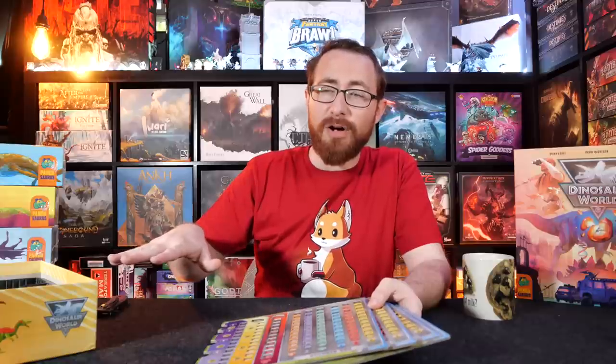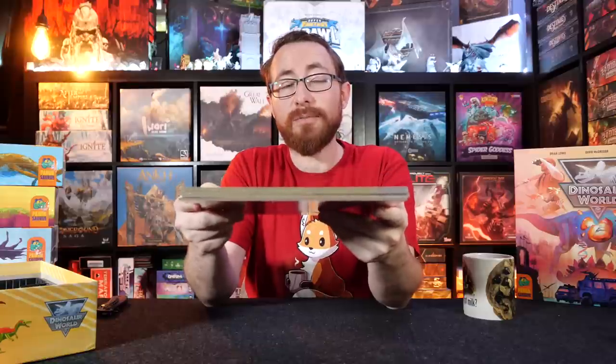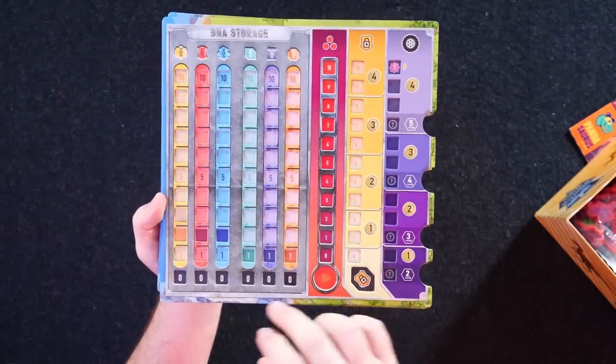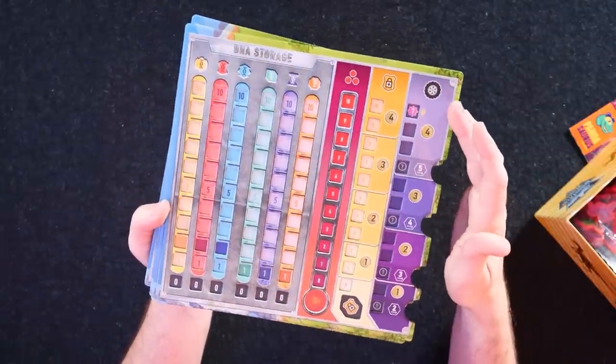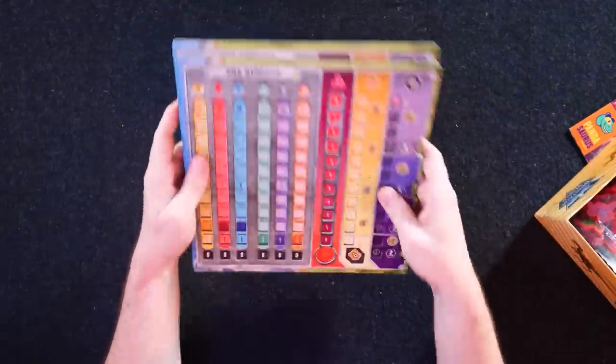I'm not judging, I'm empathizing — I share that fear. The amount of times I've traded for used games and found older tiles still stuck in there because people were afraid to throw them out. Empathy I can say, but when I try to say 'empathizing' it always sounds wrong. Maybe that's what's going on here. We have these over here — these are your DNA boards. We're going to be tracking your DNA and cashing those in to build various dinosaurs while tracking the security of your pen. I don't remember what everything on this board is.